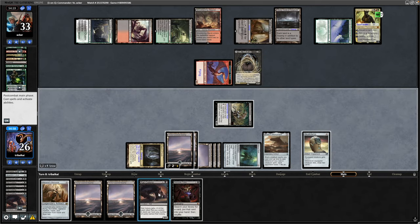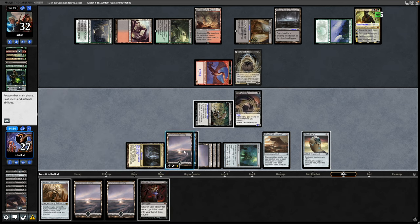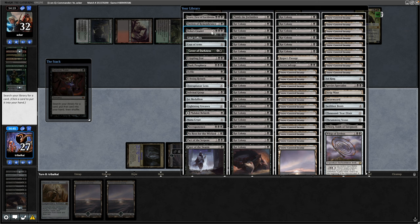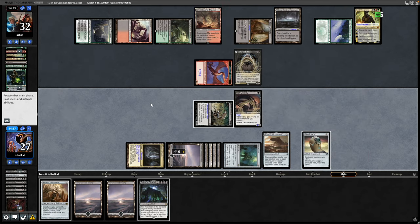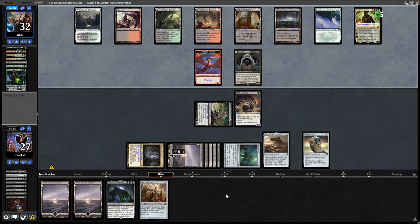Now seeing a one-mana Rat Colony. I decide to cast Demonic Tutor here, completely tapping out, and it is Bolas' Citadel that I plump for. There's every chance we get into a couple of lands off the top if we're really unlucky, but we could also run away with the game if we're not. Bolas' Citadel next turn is what we're aiming for.